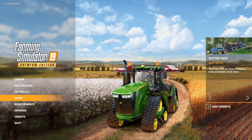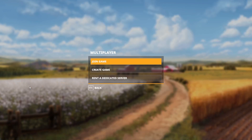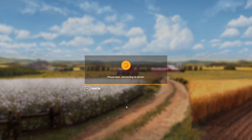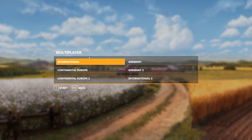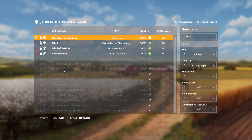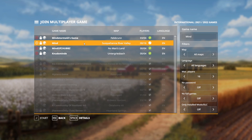I'm on the main loading screen for Farming Simulator 19. If I hit the multiplayer button I can join a game — it says 'please wait, connecting to the server' — and then I can choose which one. You need to know if your friend has a server whether they're on International, International 2, Germany, Germany 2, Continental Europe, or Continental Europe 2. I usually just use International, but depending on where you're at you might want to use another one.